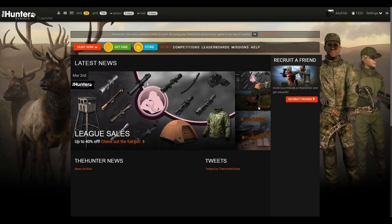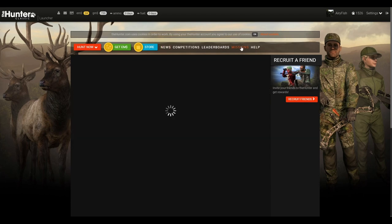Sometimes there's like summer fiesta, fall missions, Valentine's Day — different events with a bunch of easy missions. If you do those you unlock things like a tent, a tripod, stands, different items, as well as EMs and GMs.